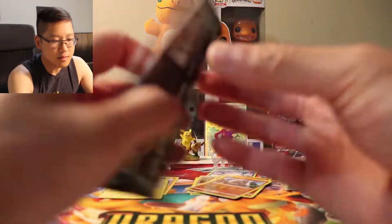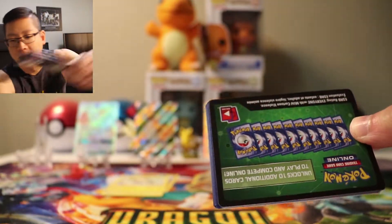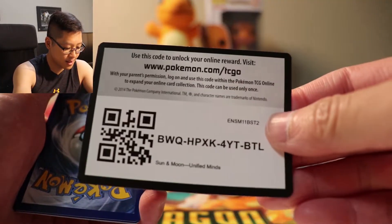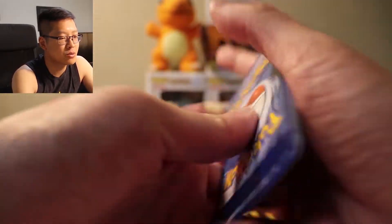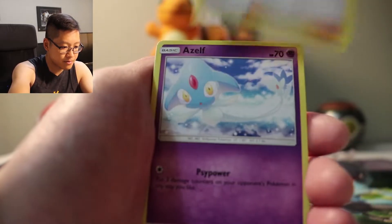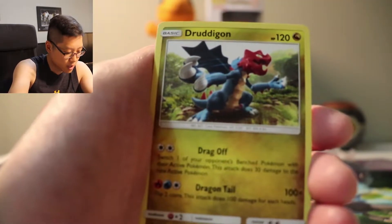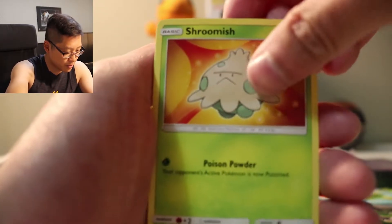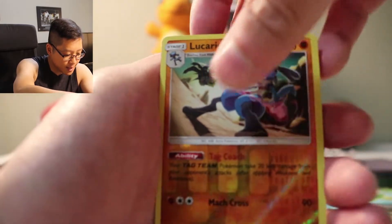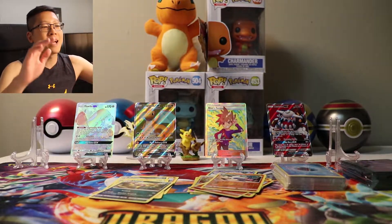Last booster. This is honestly the most insane Elite Trainer Box I've ever opened. Every time I got a white code it was a Full Art or a Rainbow Rare. This is the green one — since it's the last one, let's just go for it. Darkness Energy, Dewblade, Chandelure, Azelf, Tynamo, Cubone, Druddigon, Shroomish, Drifbloon, Lucario reverse rare, and regular rare is Liepard.